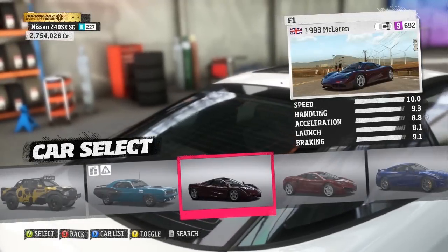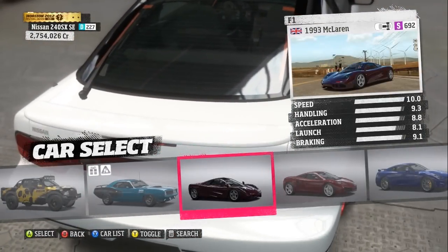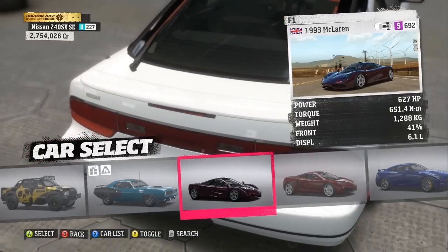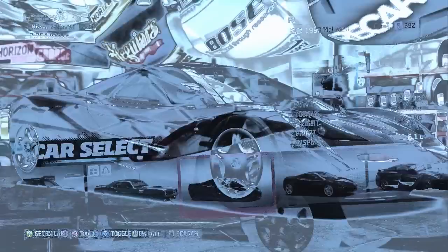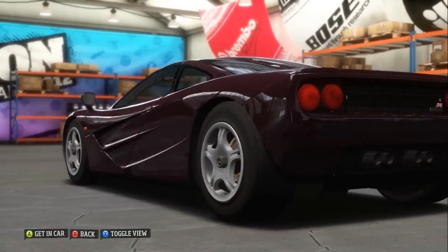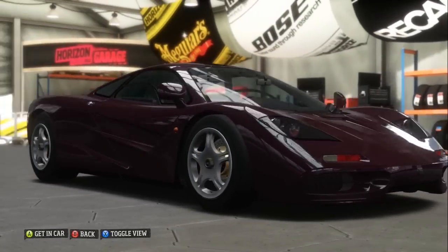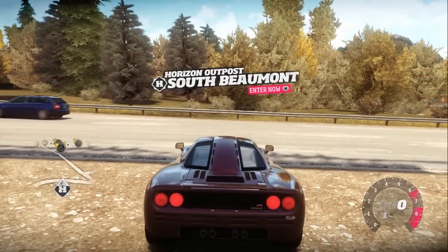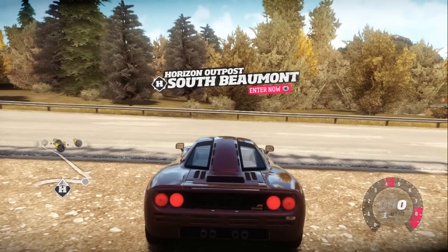Here's our last car in the IGN car pack — it's the 1993 McLaren F1, powered by a 6.1-litre BMW V12 producing 627 horsepower and 651.4 newton-metres of torque. It's a lovely engine, so smooth, and the power delivery is so precise. It has such an iconic shape — we've all seen it in magazines and on TV.